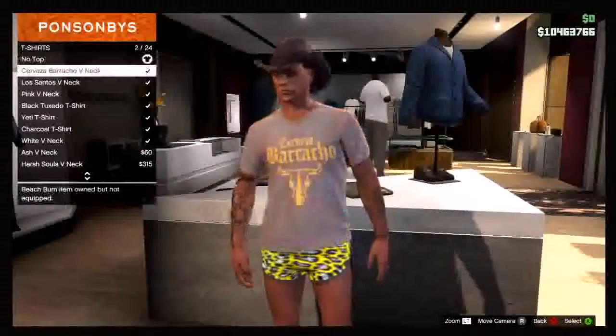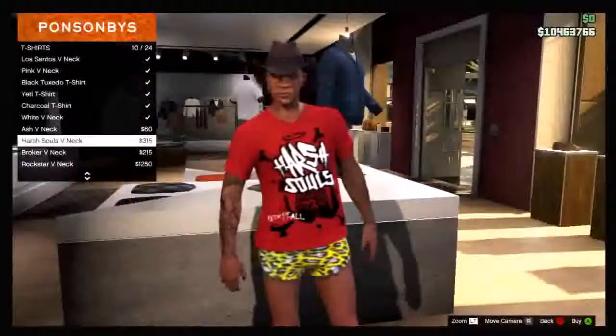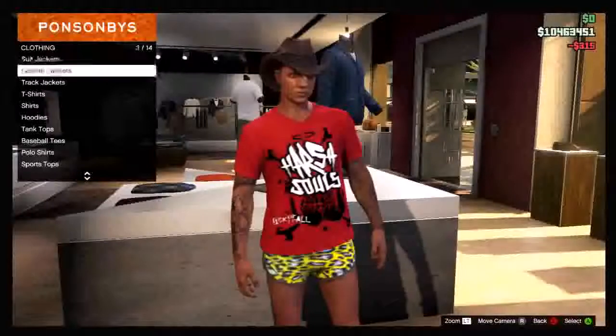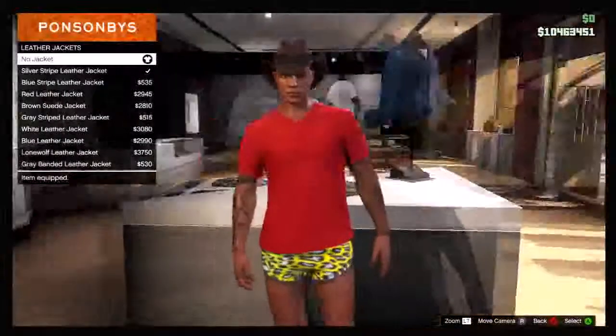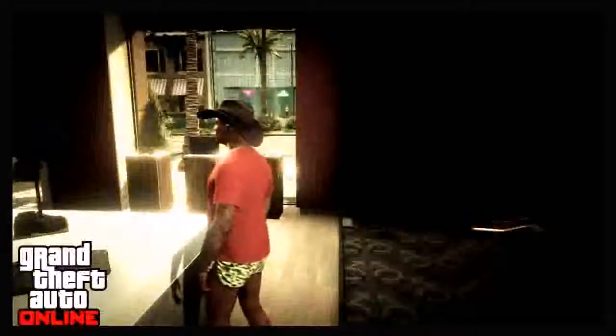The first thing you want to do is go into a shop and go down to t-shirts, and find the t-shirt you want to take the logo off. As you can see, I picked this red one. Then go into leather jackets, put a random jacket on, and then go down to no jacket. As you can see, the logo will disappear. Now press start online and go to find new session.